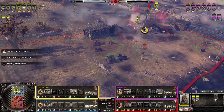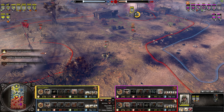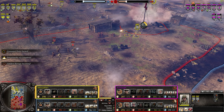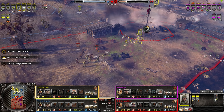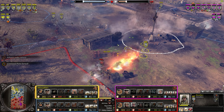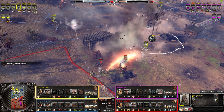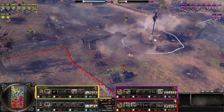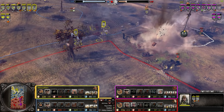SU-85 on standby — probably wants to stay back in case the Panzergrenadiers come back. Also, very surprised — Viogarde, do you have trucks? Yeah, you have one truck. I'm surprised you haven't deployed more, honestly, because they give you more resources. That could be effective. Panzer IV — we do have one Panzer IV, one Stug. Is he saving up for a Tiger now? He's probably saving up for a Tiger.